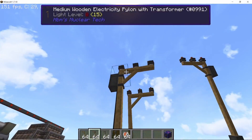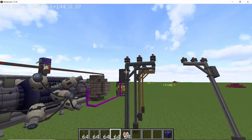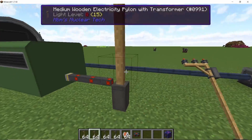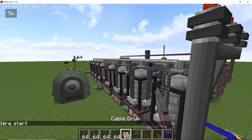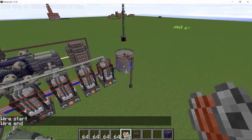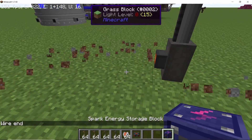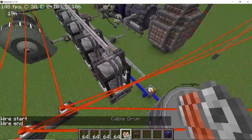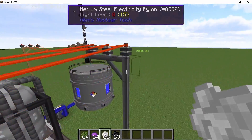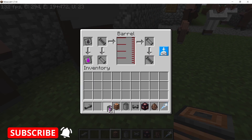Moving on to medium-sized pylons — there are four variants: the normal wooden variant and the wooden variant with a transformer. The transformer variants can connect to a storage block or cable, while normal ones can only transfer power along lines. For example, routing the output of a turbine into a wooden pylon with transformer, then into a normal steel pylon, connecting them with a cable drum, and using another steel pylon with transformer to feed a storage block. Pylons can also be branched, and using dyes you can color-code the wires — all wires connected to a pylon change to the color of the dye used.